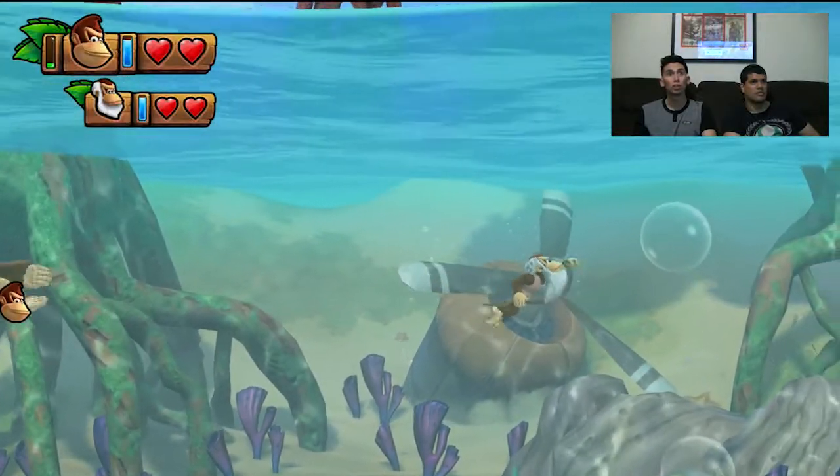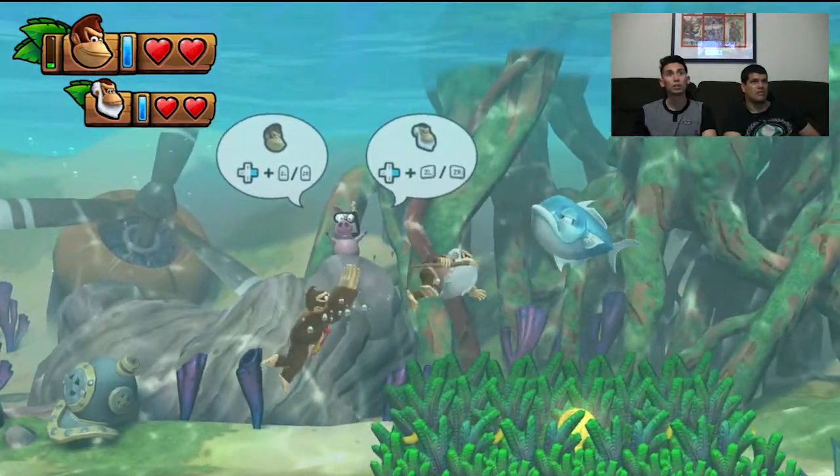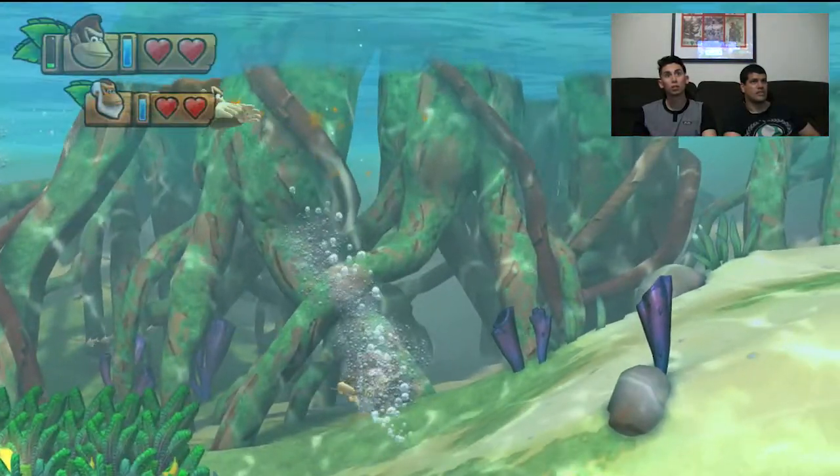Bubbles — for air. So we've got an air timer at the top, which you didn't have in some of the water levels in the original Country. Oh cool, so you've got like a corkscrew attack.